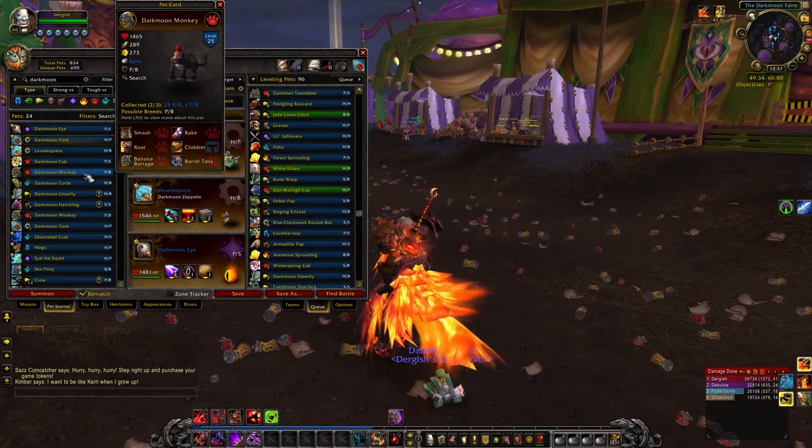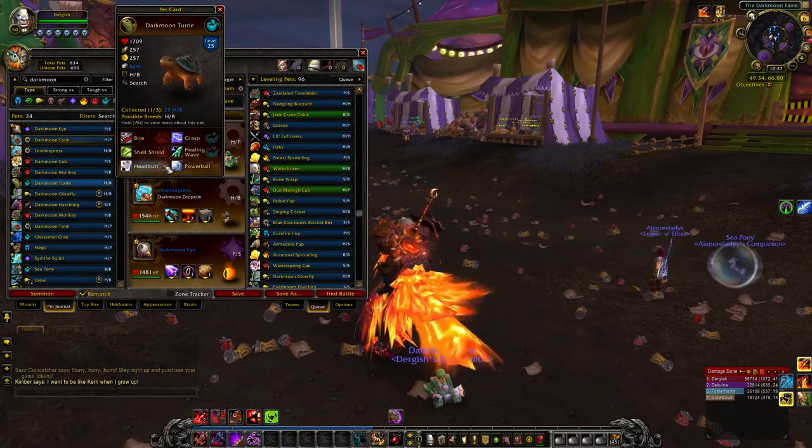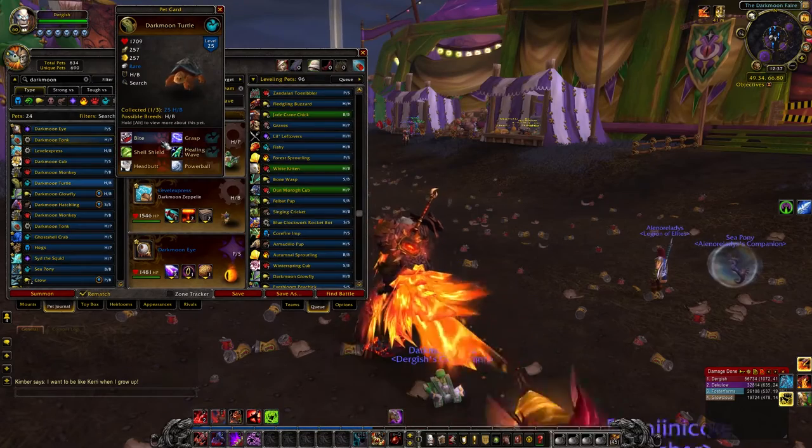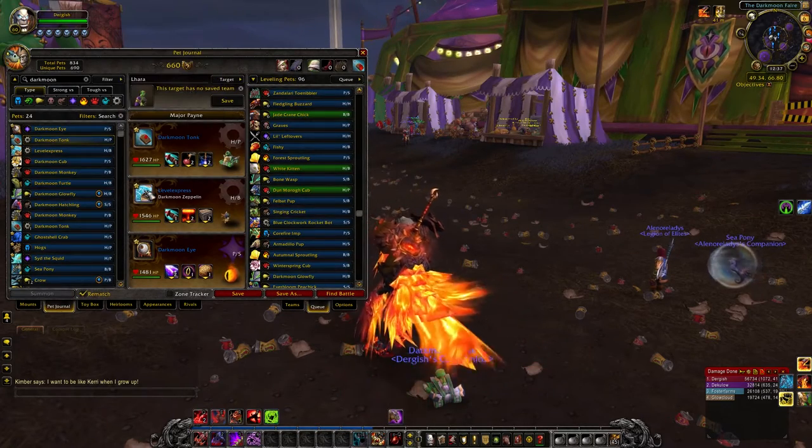The Monkey has the exact same moveset as the Baby Ape down off the Cape of Stranglethorn. The Darkmoon Turtle is pretty much the same as most turtles; I've actually never really used him and he doesn't have a moveset that's really strong in any particular way. So not incredible.